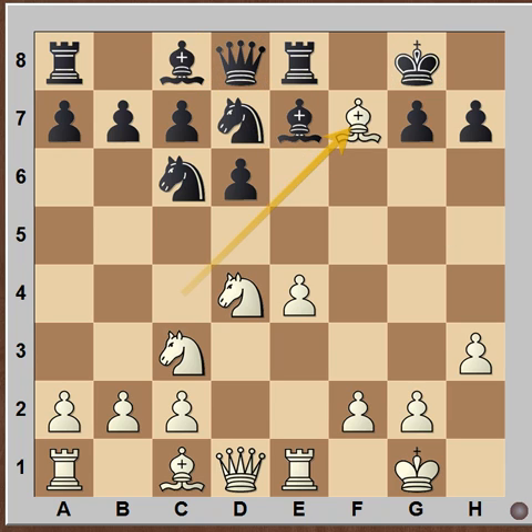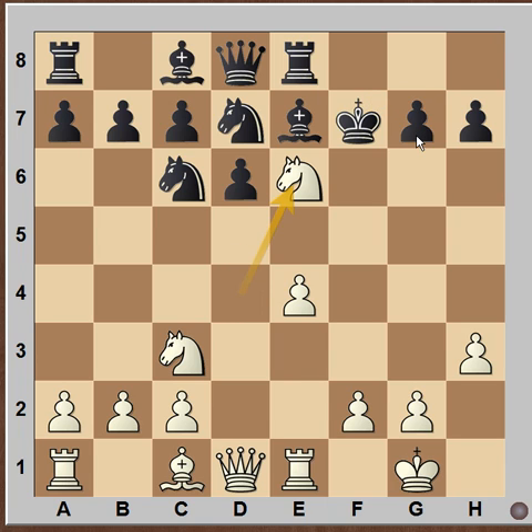If Black accepts the Bishop with King takes F7, White has another excellent move: Knight E6, and here the Queen is trapped. As you can see, the Queen does not have any place to move, so White has a winning position. If Black accepts the Knight, then he is losing even more quickly.